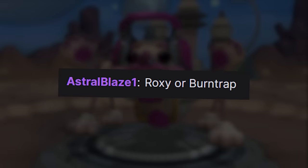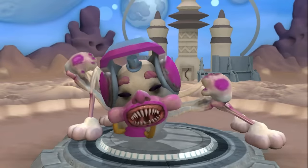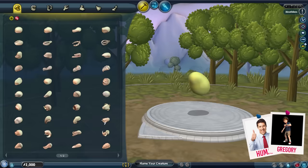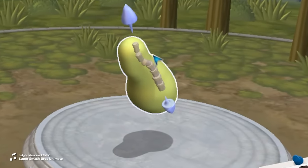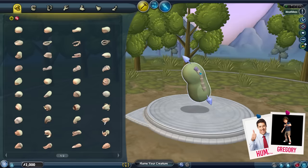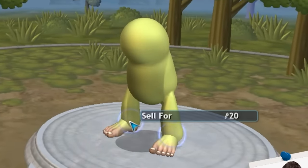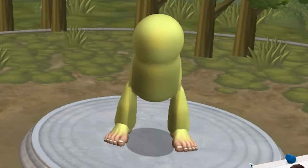A lot of people have been asking for Roxy, so let's do Gregory. So Gregory is a human. Now let me just say, this game isn't very good at humans. So let's make a little bean - that's a boy shape, that's a little boy. Let's put some normal feet on this. Already I hate it.